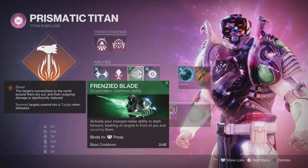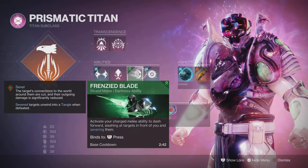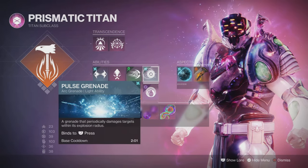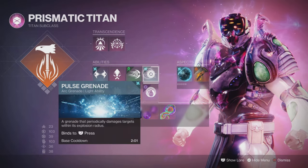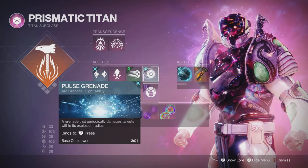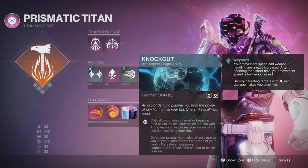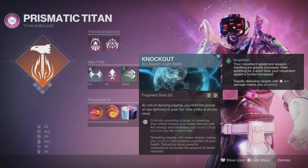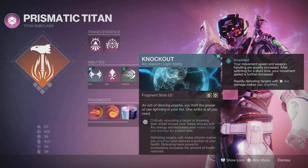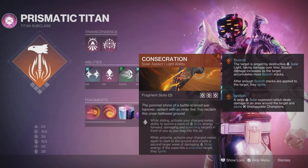Frenzy Blade — I like this one for this build, because you're going to get three of these, and you get the Sever with it as well, which will turn anything you defeat into a Tangle. I like using the Frenzy Blade with the Aspect coming up. Pulse Grenade — one of my favourite all-time grenades for a Titan, and arc Titans were my thing for a long time. Then they just got super weak, so using the Pulse Grenade again with this, I absolutely love it — it does a lot of damage. We're going to go for Knockout. You're going to be getting increased damage and melee range when you critically wound a target or break shields, and defeating targets with melee makes you Amplified. You'll also get health return as well — that is the first stage of my Punched Death Titan Consecration.